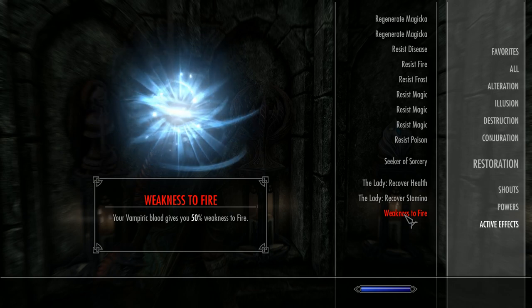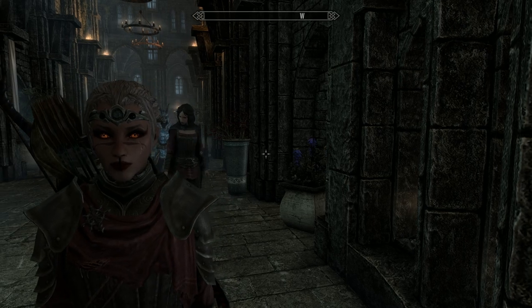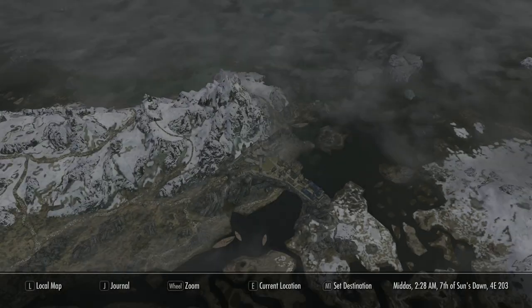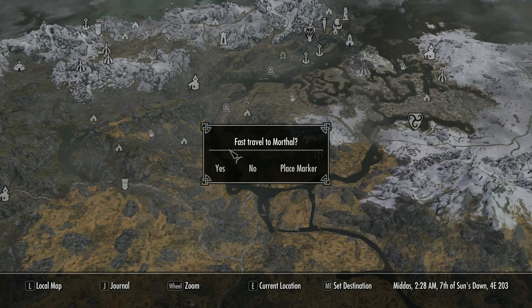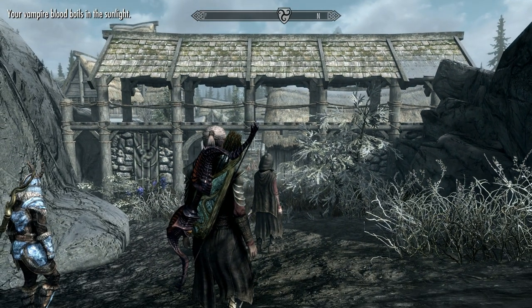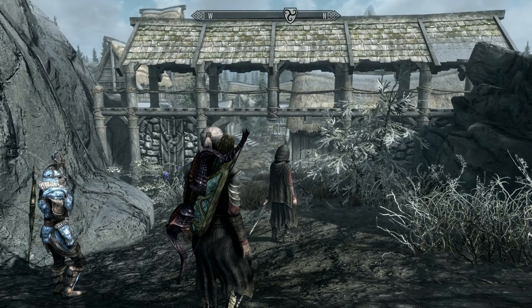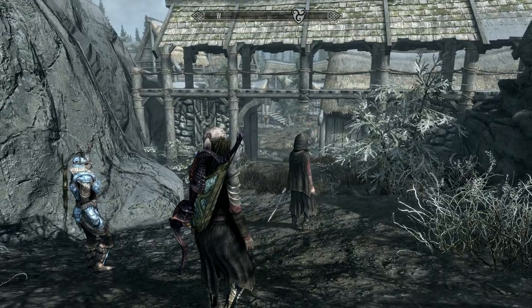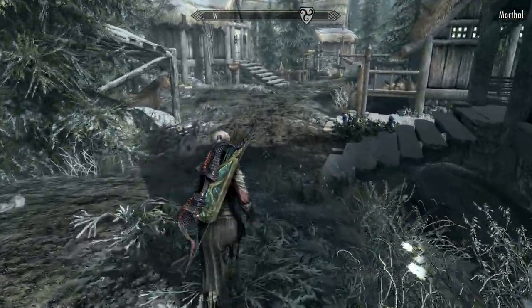However, what happens if you've actually gone too far? If you've gone over the three-day mark, you're going to have to do what's called the Rising at Dawn quest, which takes place in Morthal. You start this quest by speaking to any inn owner and they will start it for you. I'd always suggest when you start Dawnguard, get yourself a filled black soul gem just in case you need to do this — but if you haven't got one, that's not a problem, I'll show you what to do.